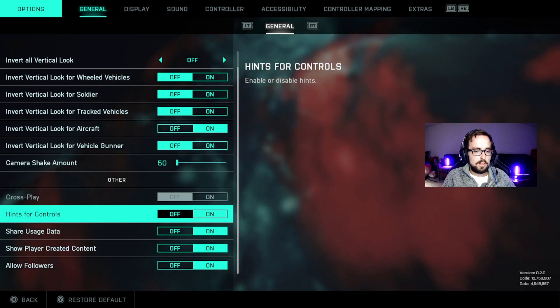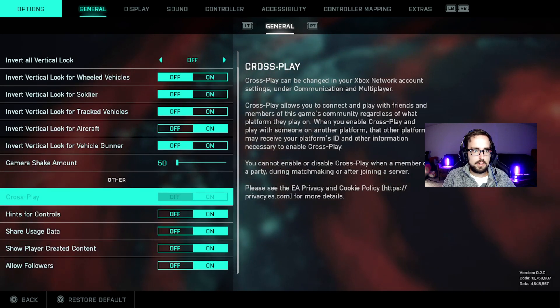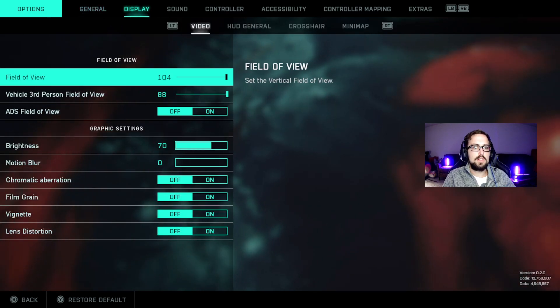Camera shake amount — you already turned that down, right? The rest of it I left default except I have crossplay turned off, but I'll go through that with you later. You can't adjust crossplay in-game; you have to do that in your Xbox settings.